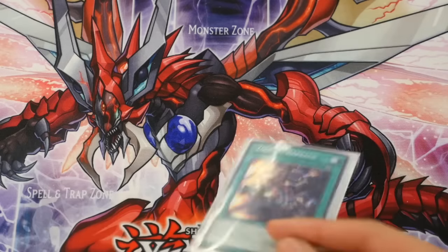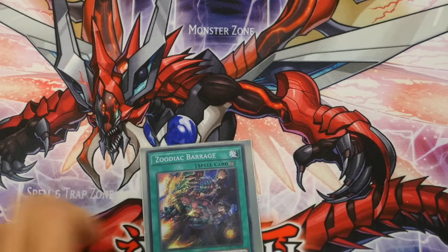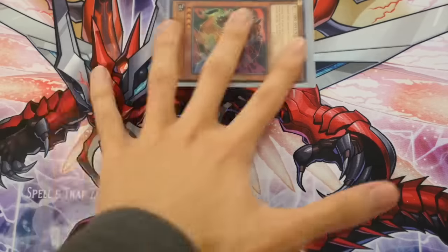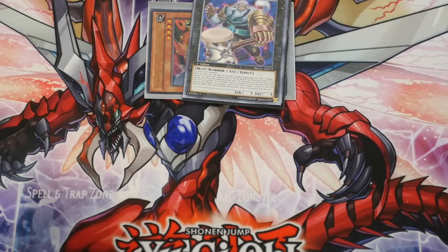I'll go over the first combo, the Zodiac Barrage combo. You have Barrage in hand, you activate Barrage, you destroy it to get Horse or Fireblade onto the field. Then, using Monkey — I prefer to use Monkey first — you go into Broadball.